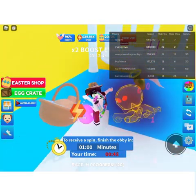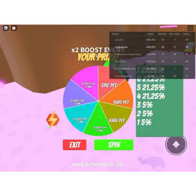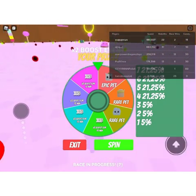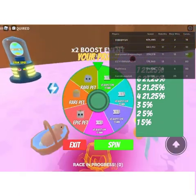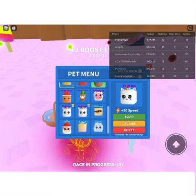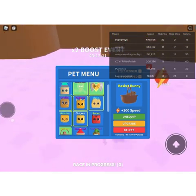Collect the battle - yes! We got to the Candy Land Obby checkpoint. I got the spin the wheel! As you can see, the spin the wheel contains pets and boosts, so that's cool. Nice, I got a Pegasus - I can merge it! And I also got a basket bunny that I wanted, so that's really cool.